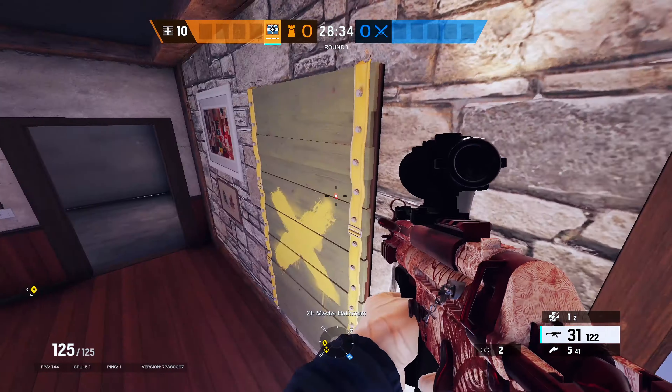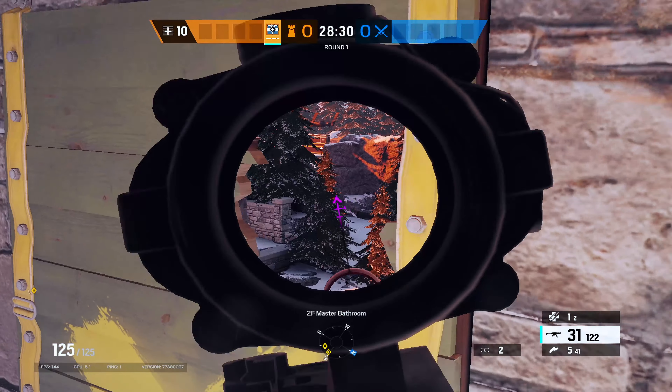For the second one, go into bathroom and break the top right of the window. Then aim where I do for a free kill.